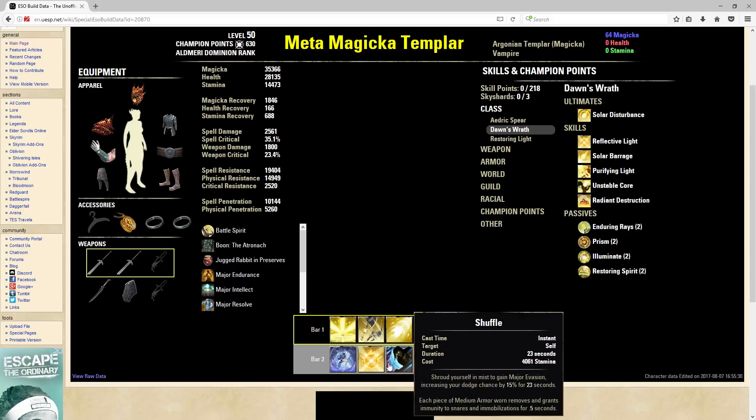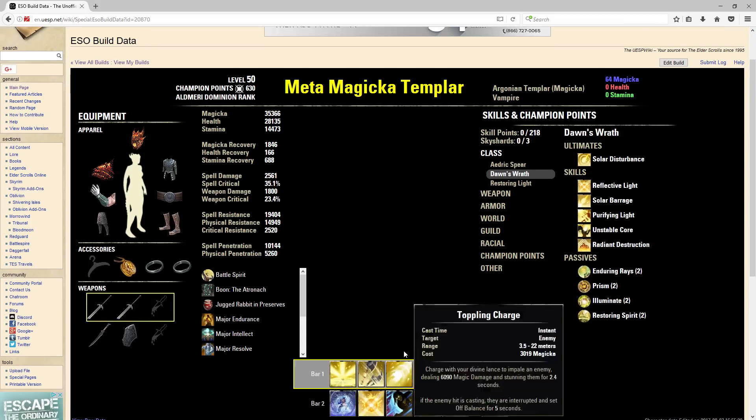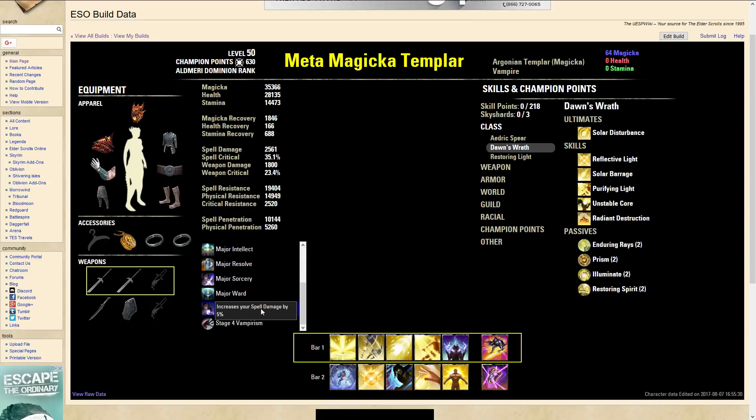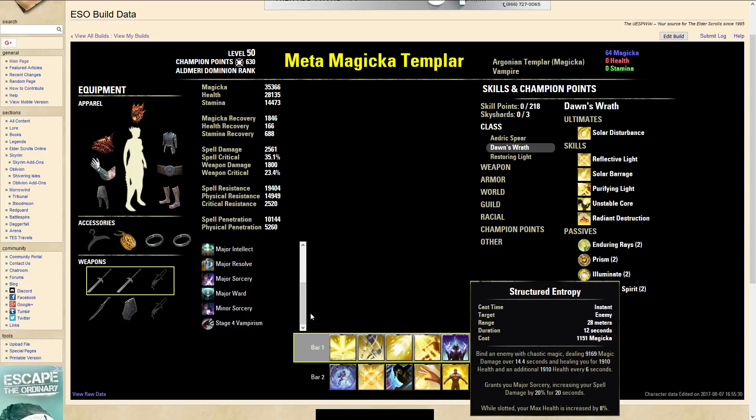You don't have to run these exact same skills, but this is what I would run if I played the Magicka Templar. We are an Argonian, and I do have all the buffs toggled that we would have if we were actually playing it. Templars get Minor Sorcery, and we get Major Sorcery from our Structural Entropy.